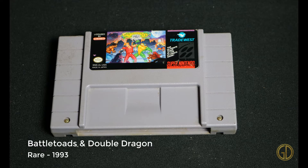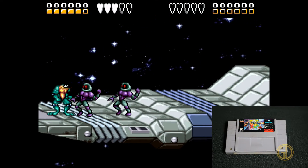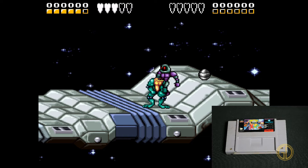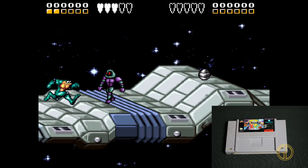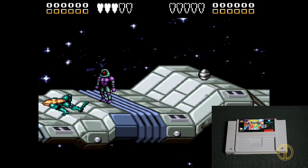Here we have Battletoads and Double Dragon, also released by Rare in 1993. This game combines all the characters of Battletoads and Double Dragon into one giant beat-em-up where you're teaming up and just having a blast taking out the baddies. This game is pretty fun. The controls and enemies are very unforgiving, but that's kind of to be expected with a Battletoads game.